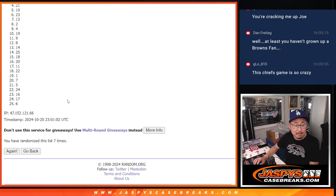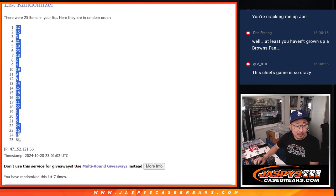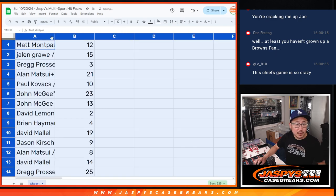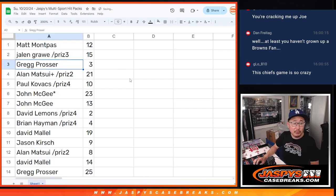And seventh and final time. We've got pack 12 down to six. So, Matt with 12, Jalen with 15, Greg with three, Alan with 21, Paul with 10, John LastBotMojo 23 and 13.